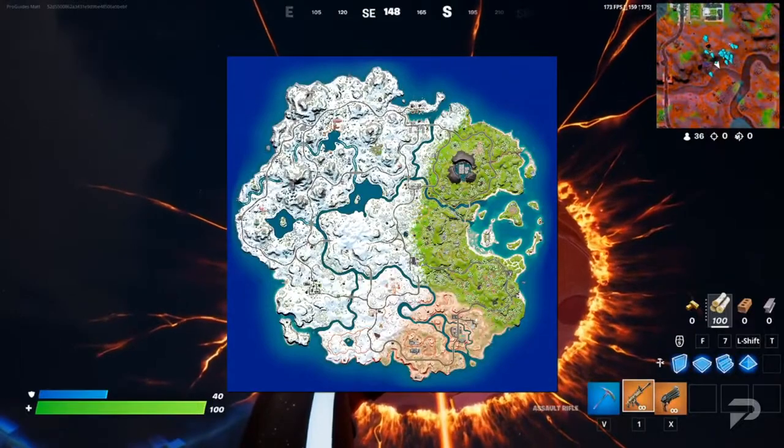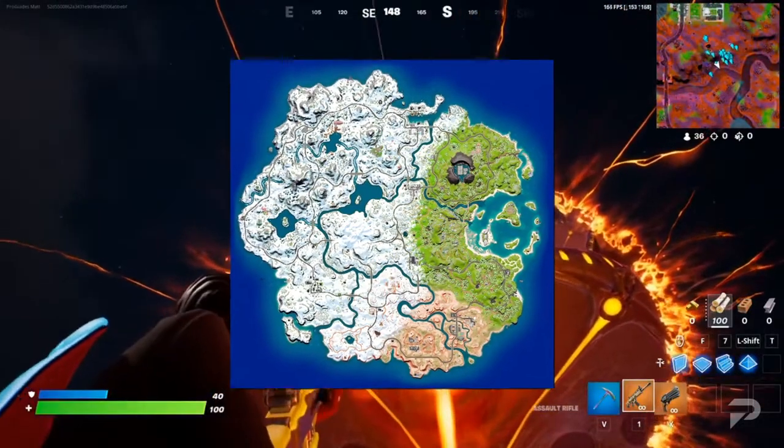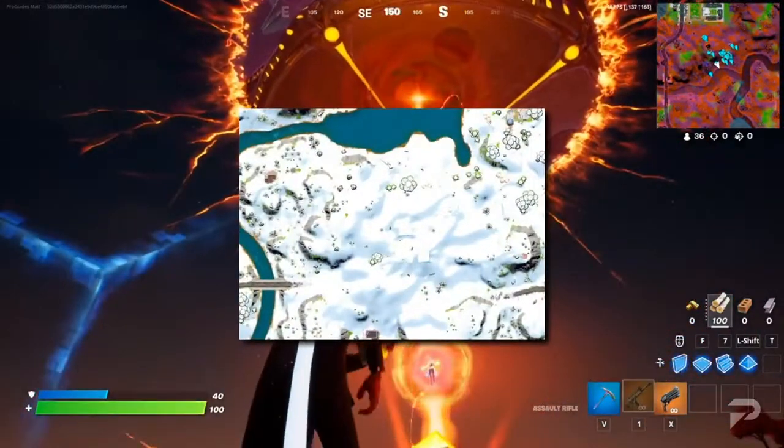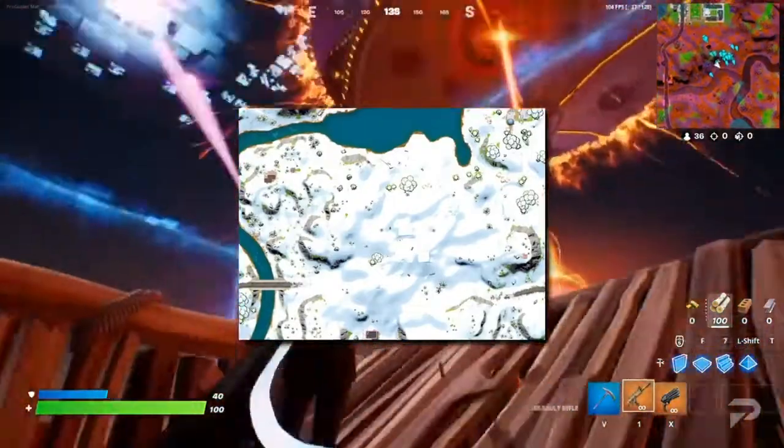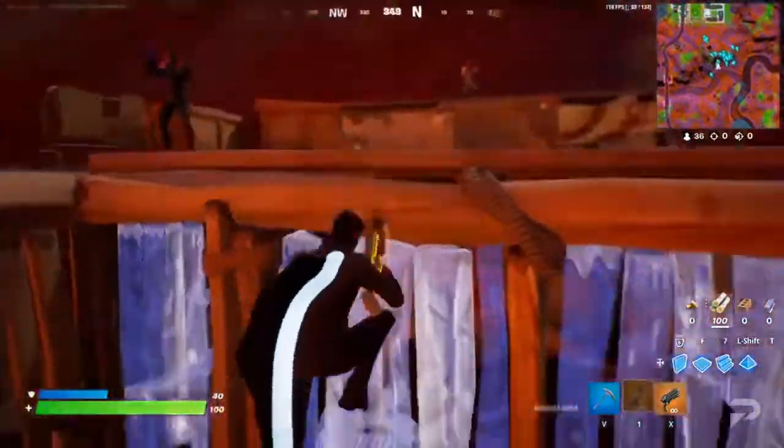While those are all the named areas, there are of course a few small areas here and there. There's also a big empty spot on the map which is currently covered in snow. When that melts, Tilted Towers returns!